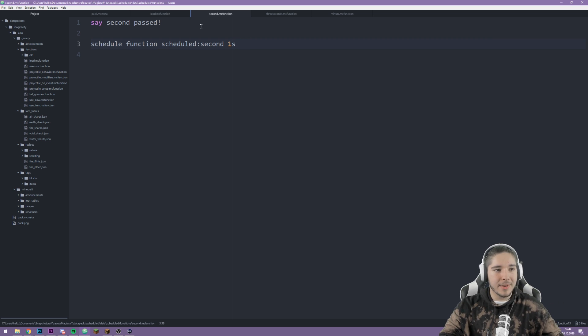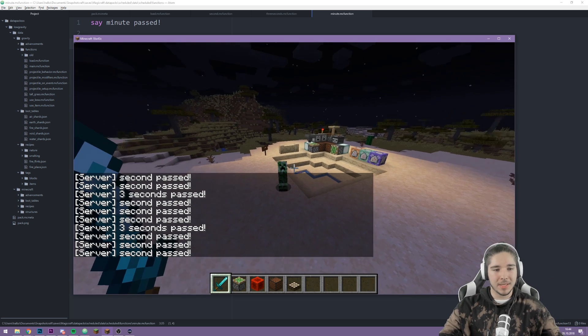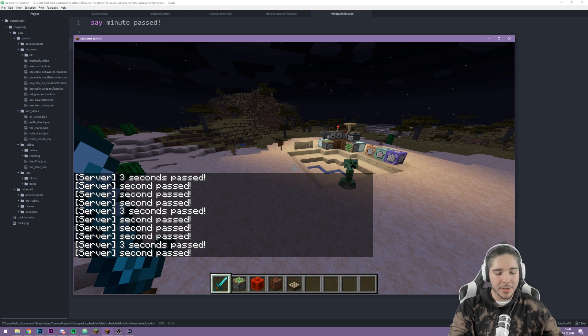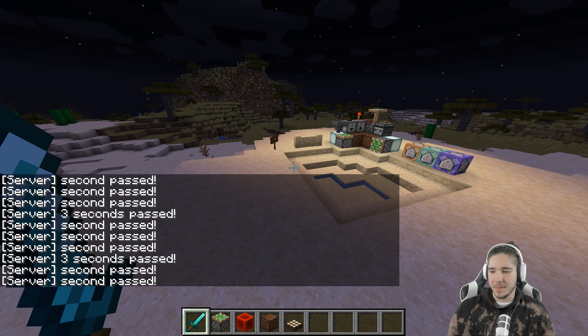I wouldn't want at the start of the data pack to say 'one second past,' 'three seconds past,' and '30 seconds past' all at the same time. So I schedule those to be called three seconds later, one second later, and 60 seconds later. And in these functions themselves, they're gonna call themselves again. So it says 'one second past,' and then it schedules the second function to call itself after one second again. The three-second function calls itself after three seconds again, and the minute function calls itself after 60 seconds again. This is how you use it.